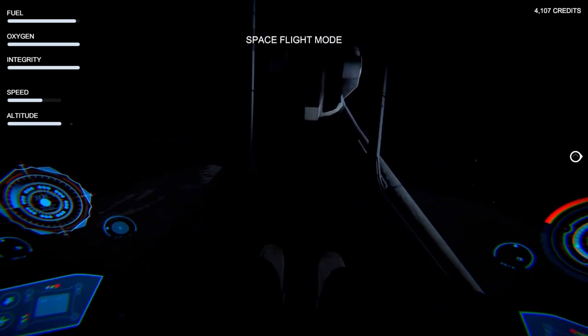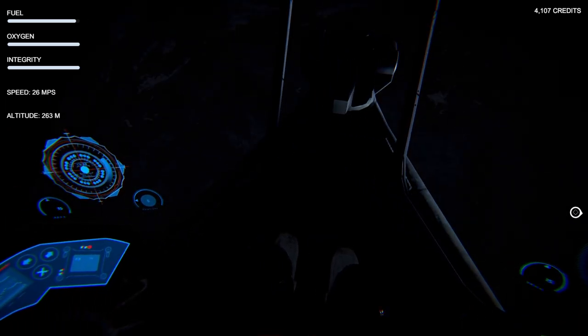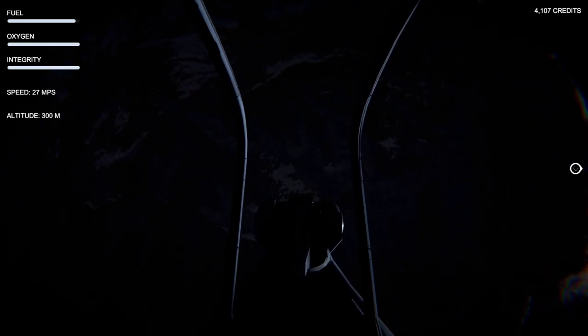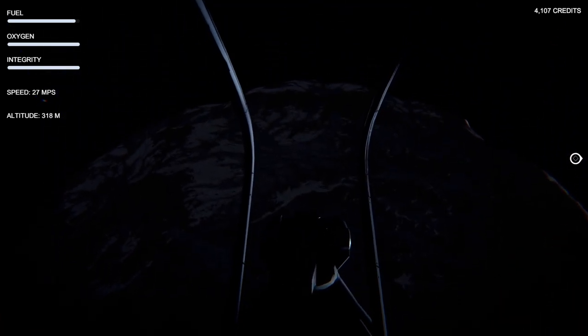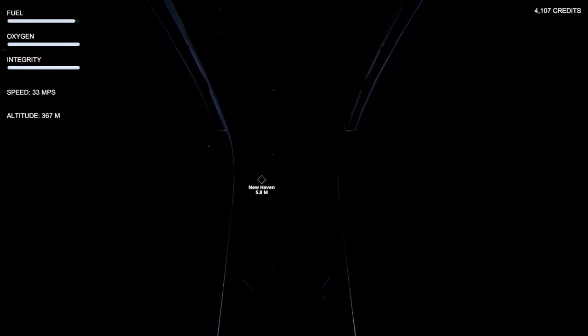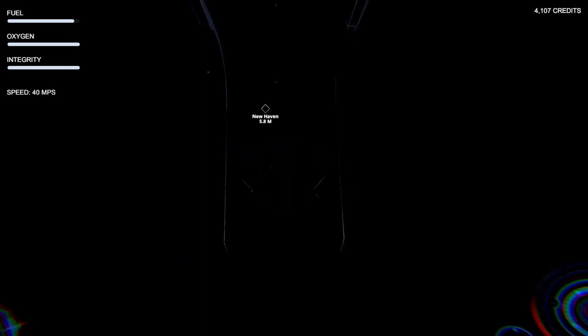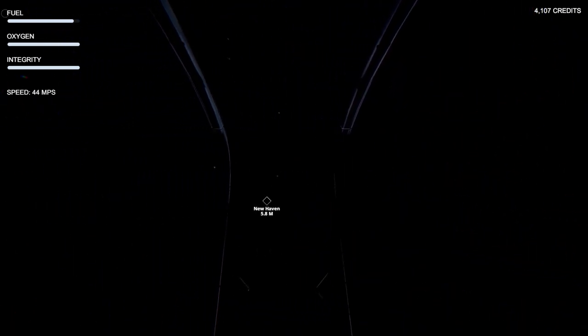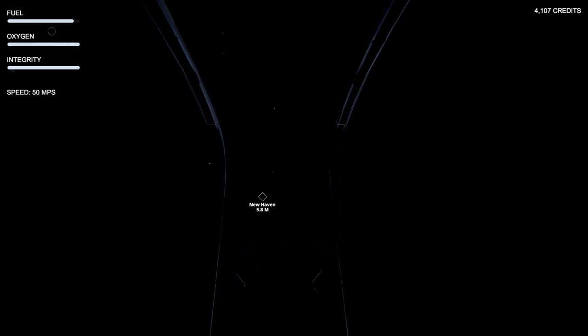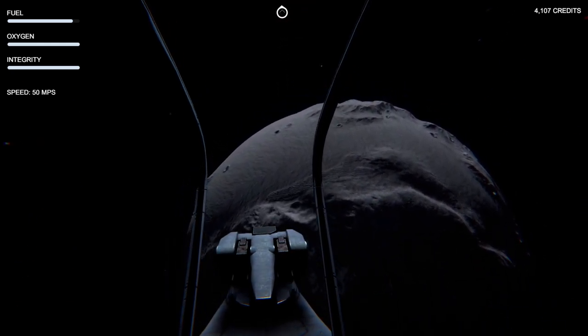We're back in space flight mode. This is a good idea to get away from base a bit. There's something called New Haven out there — some sort of space station maybe. It's going to take forever to get there without upgrading our ship. I think we might want to upgrade before making that trip.